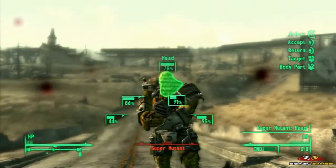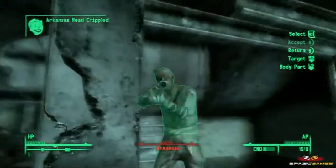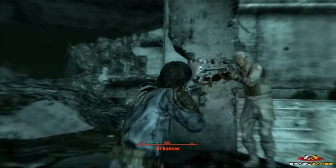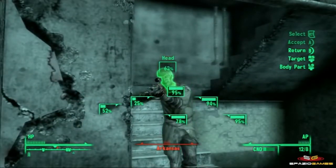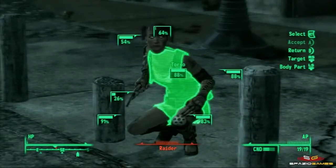Colpire con successo una precisa parte del nemico significa talvolta danneggiarla impedendone il corretto utilizzo, riuscendo quindi a rallentare i nemici rendendoli zoppi, facendoli cadere le armi colpendoli alle mani o stordendoli seriamente colpendoli alla testa. Le uccisioni realizzate tramite questo sistema mostreranno animazioni di assoluta crudezza, con arti violentemente recisi dal corpo. L'utilizzo di tale sistema va dosato: per questo abbiamo gli action points, che si consumeranno ad ogni nostro utilizzo del VATS. Unico modo per ricaricarli è attendere qualche secondo, durante i quali dovremo cavarcela in real time, oppure utilizzare una particolare droga, il JET, capace di aumentare i punti azione disponibili.